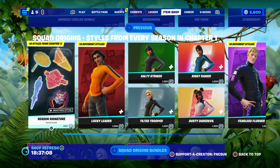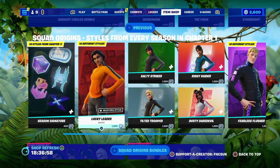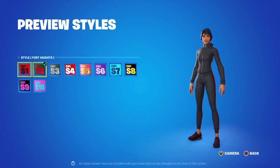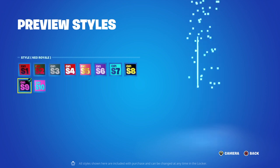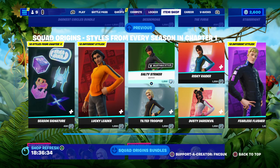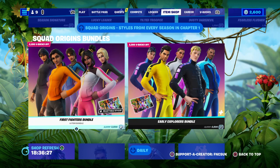The Squad original styles are back again for 400 V-Bucks for the bat bling styles — there are several different ones plus 10 styles from Chapter One, 10 different styles for their outfits. We've got Chapter One, Chapter Two, Chapter Three Season Three, Chapter One Season Four, Chapter One Season Eight which is the Tilted style. These guys are 1,200 V-Bucks each, male or female — pick the one you like most, or you can buy the bundle for 2,800 and they both come with the same loading screen.